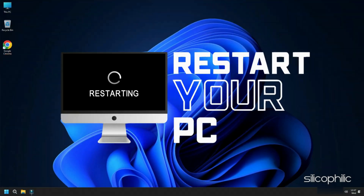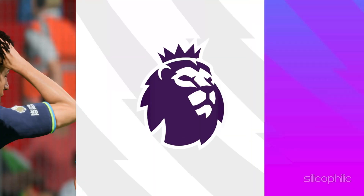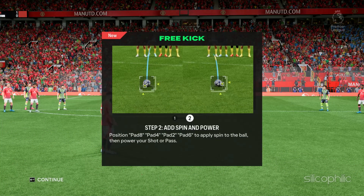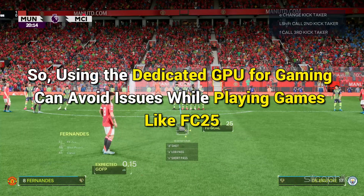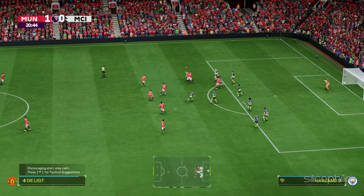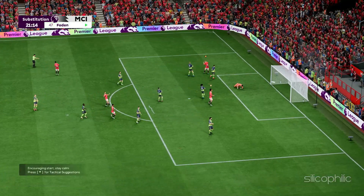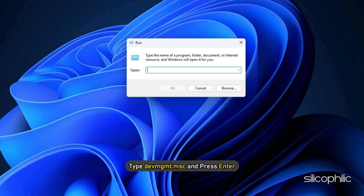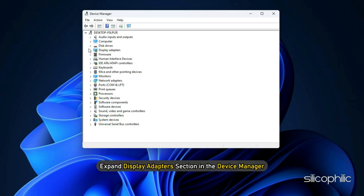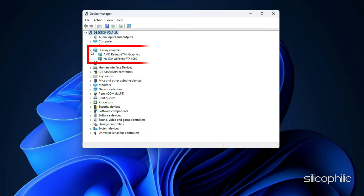Once done, restart your PC. If you have multiple GPUs, make sure to use the dedicated one exclusively for gaming. Press Windows + R, type devmgmt.msc, and hit Enter to open Device Manager. Expand the Display Adapter section to find both your dedicated and integrated graphics cards. The dedicated card typically has a longer, more specific name and higher memory. Run the game with the dedicated graphics card.